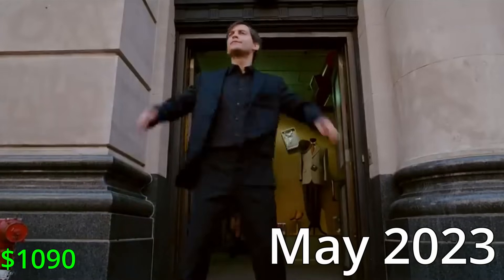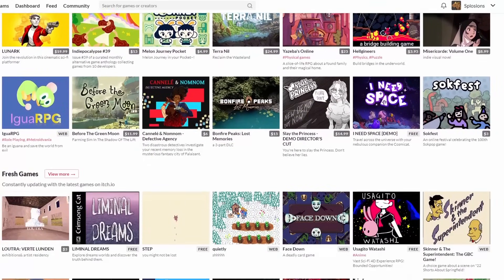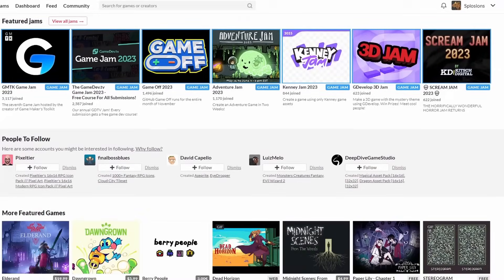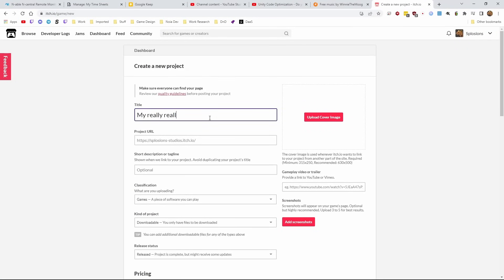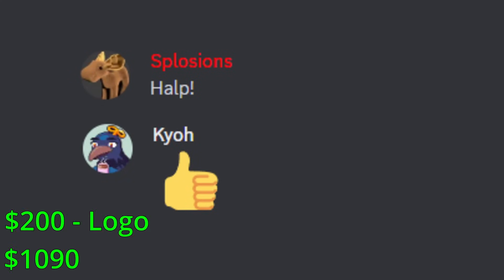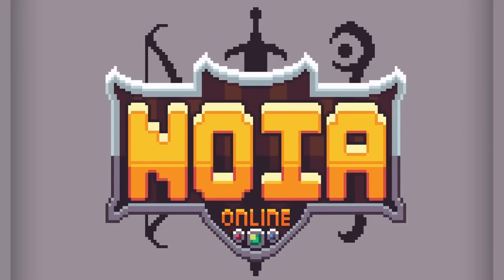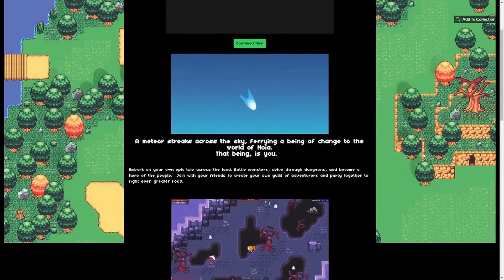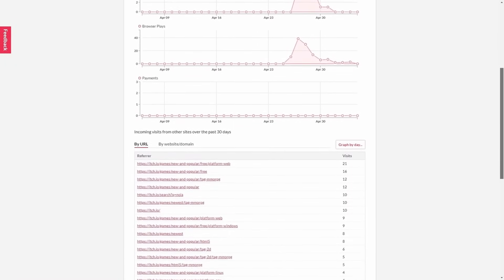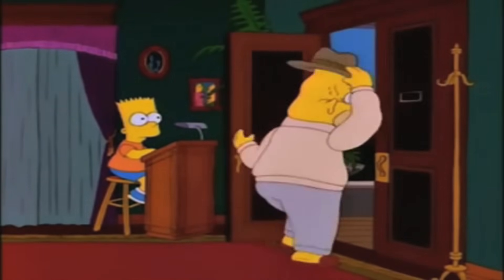Riding high off the success of the alpha launch, I wanted to get Noya in front of more people, and itch.io seemed like the next logical place to go. It's a great site for indie devs to release their game even for free. I got to work on a game release page when I realized I didn't have a logo yet. I reached out to Clockwork Raven, who was already responsible for most of the art in Noya, and over the course of the next few days we put together a brand new logo. The release on itch.io was pretty successful, and I really like how they aggregate the data so I can track where players are finding out about my game.